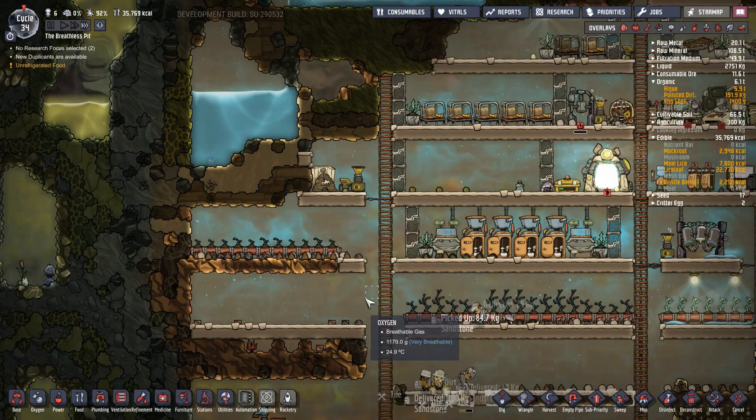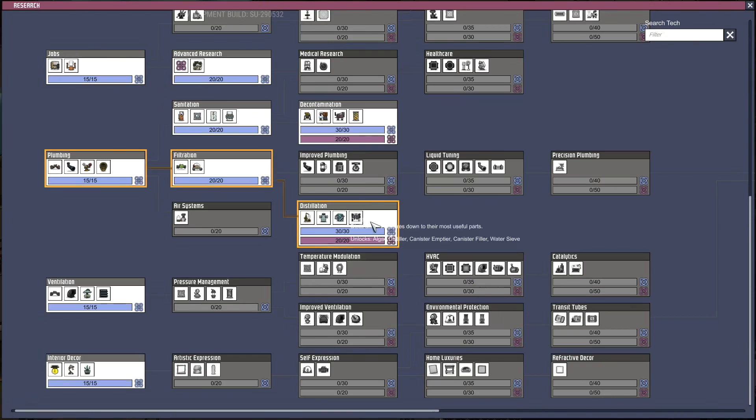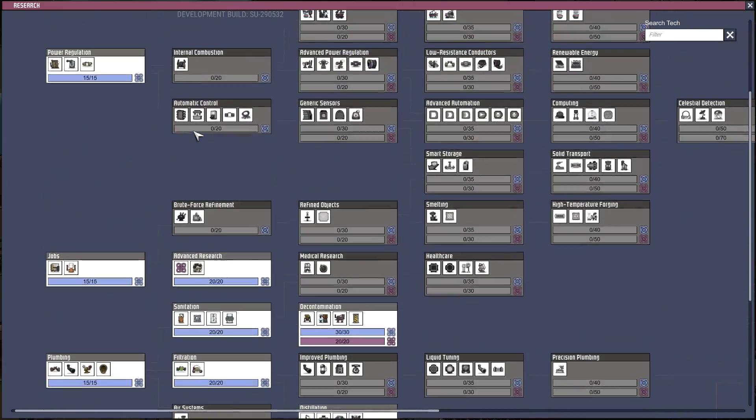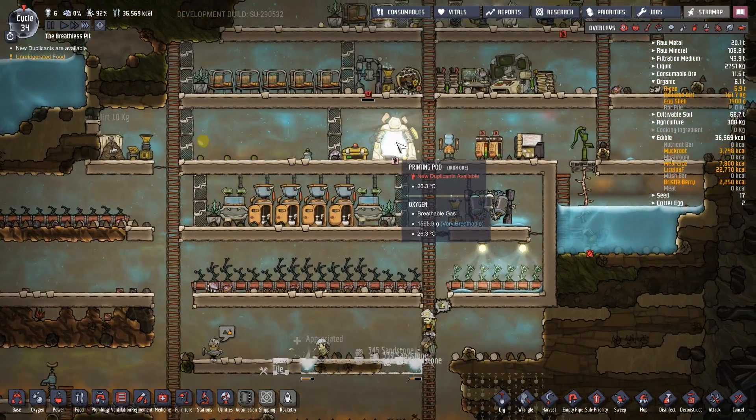We're actually making quite a bit of progress - I'm quite pleased with this. I've been a little bit quiet because I've been pondering quite a bit. I'm conscious that we need to get on with some research as well. Artistic expression is probably a good idea. After that we'll worry about other things, but I think we're going to tackle those in the next episode.